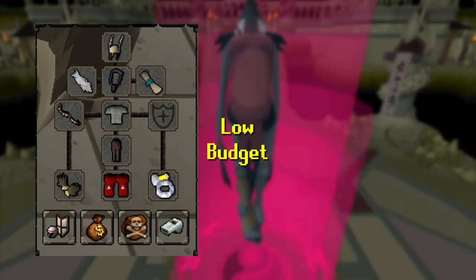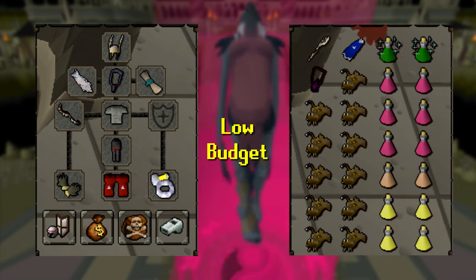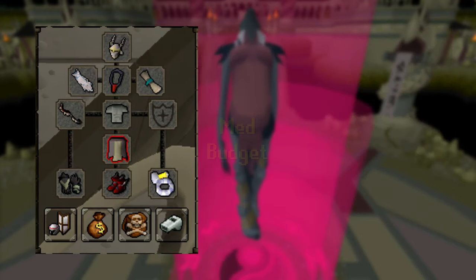Let's jump into the gear and inventory. Even for low budget setups I'll always suggest a Bludgeon because of how efficient it is as a crush weapon. For inventory on a low budget you'd want a Trident and a Occult Necklace and an Imbued God Cape. Make sure you have Super Combat Potions, Super Restores, Relicym's Balms, and some Saradomin Brews. Other than that, fill your inventory with Anglers.